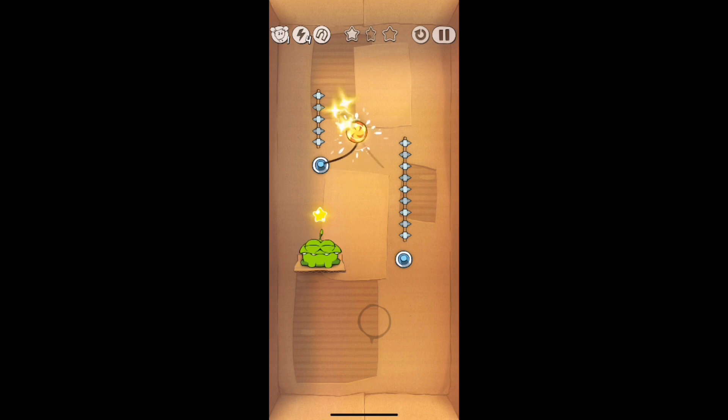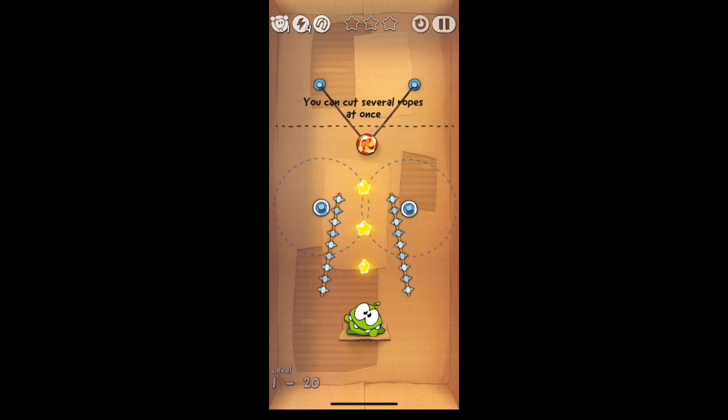On this level it was kind of quick, but you saw me just swipe the candy down into the bubble, swing it around, get the second star, the third star, and then into Omnom's mouth.